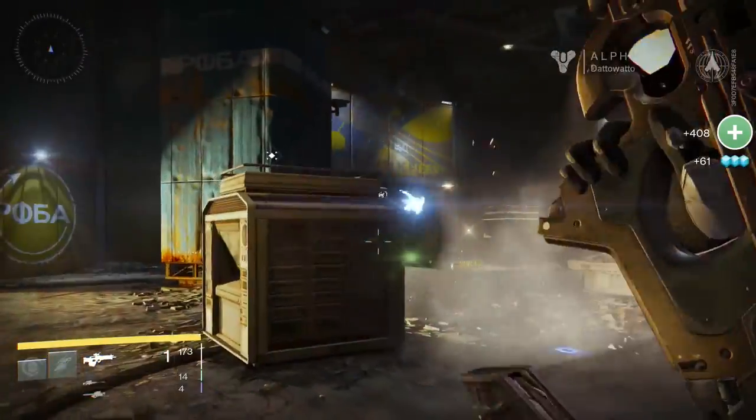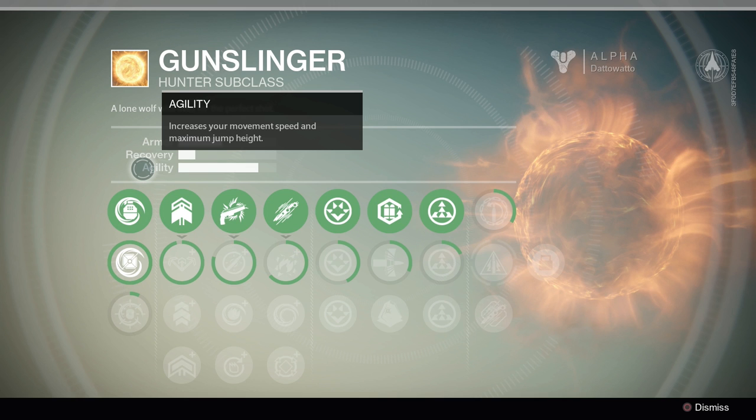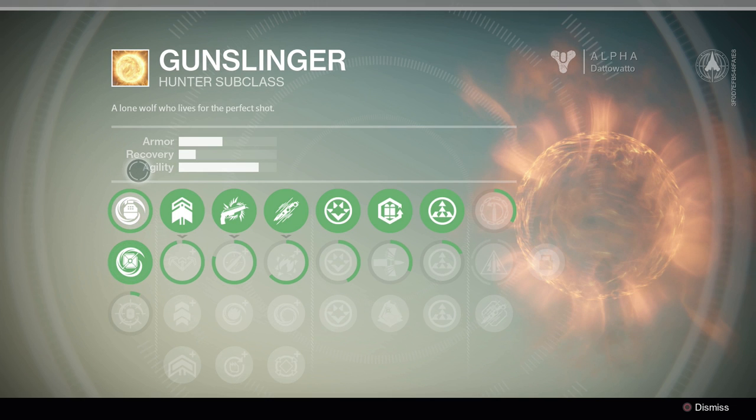The Gunslinger subclass is primarily focused on agility, with a secondary focus in armor. Gunslinger's highest stat is agility, which boosts the movement speed and maximum jump height of your guardian. It's also important to know that Gunslinger does not grant any bonuses to any specific weapon — it strictly focuses on your abilities.